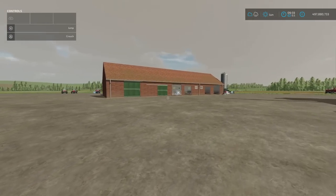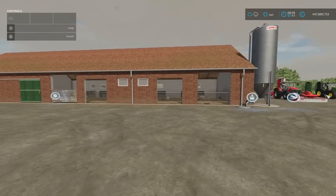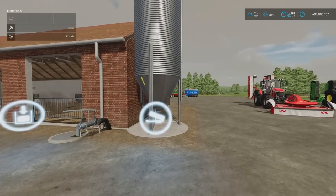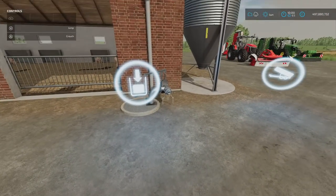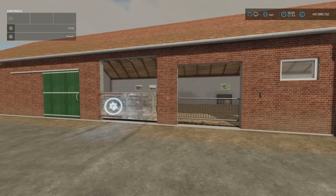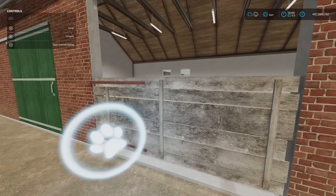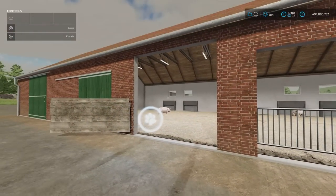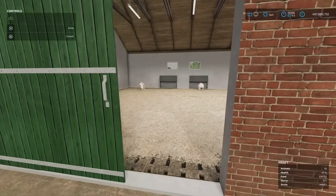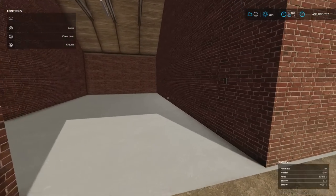Next we've got the Pigsty by Matthew FS. 12.14 megabytes download. This holds 100 pigs, it's 18 slots which isn't too bad. The price is pretty good — 50 grand for 100 pigs. Feed goes in here; you back up and your feed goes in. Slurry can be taken out here. Nice that you can see in to what's going on. Water is automatic. The light switch is on the outside. Dialog box is there for loading or unloading your 100 animals. You need to open the door because the straw trigger for bedding is just inside.